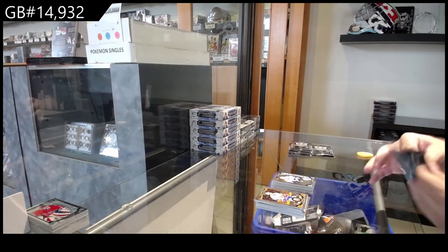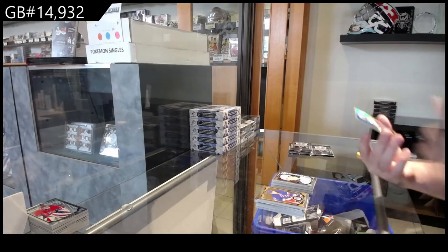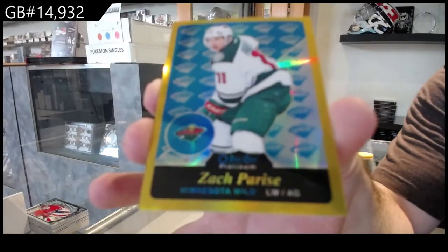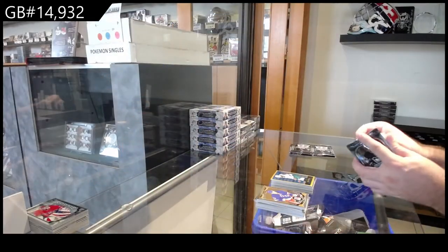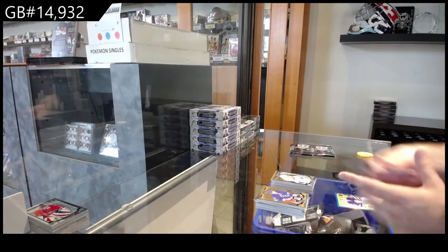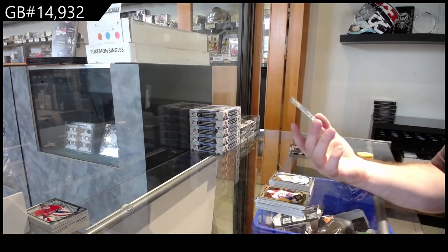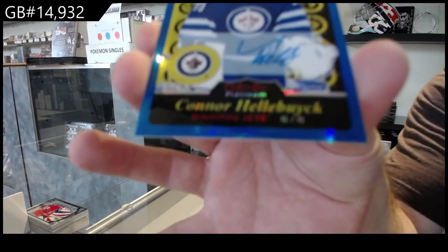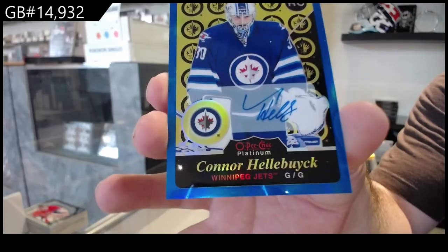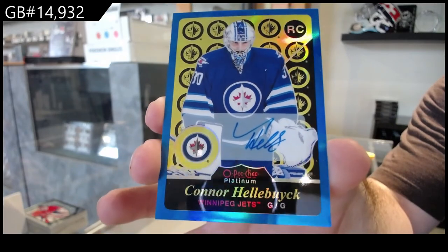Has there been any follow-up on the Fleury situation right now? Jack Eichel for the Buffalo Sabres, and a Gold Retro Rainbow of Parise for the Wild — to 149. Very nice. Shinkenuk marky rookie for Vancouver. We've got a Blue Rainbow Retro rookie auto — Connor Hellebuyck for the Jets. Hellebuyck Blue Rainbow Retro rookie auto.